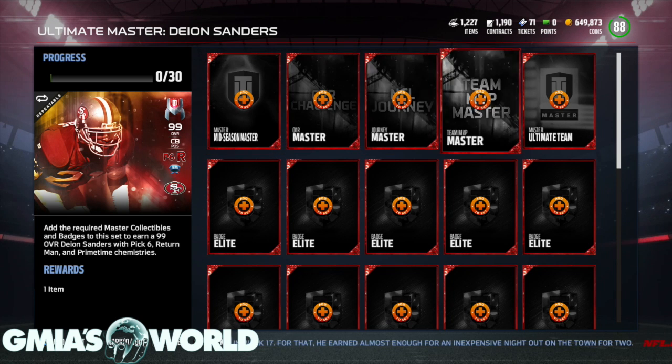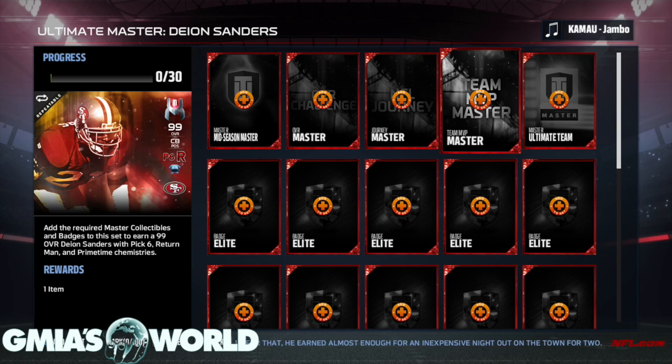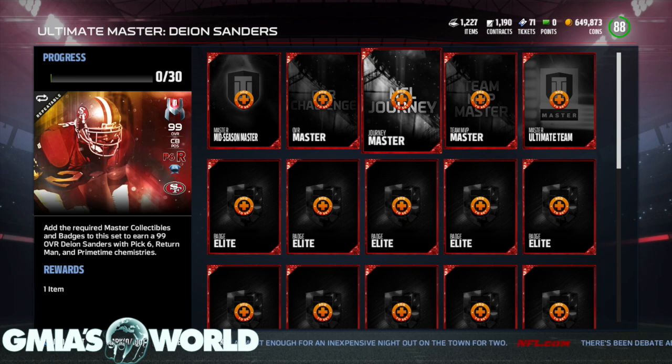The Team MVP master is pretty much the Aaron Donald — when you do all the 33 teams, the 32 teams plus the free agents. The journey master is for the new Matthew Stafford. I pretty much just opened it right before I did this video and I lost about 70k because I had the journey set done the same day it came out. I should have just opened it and had a collectible, but I was supposed to do a video to show it to you. Never did the video. It is what it is.